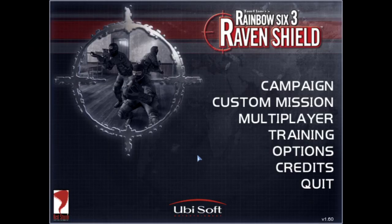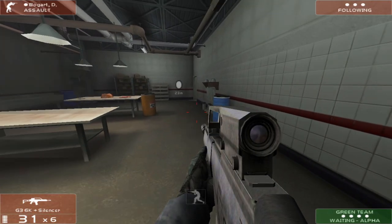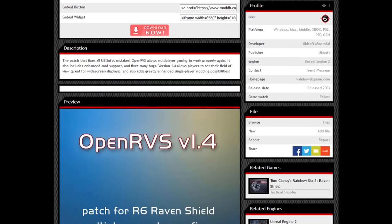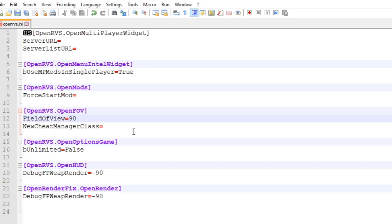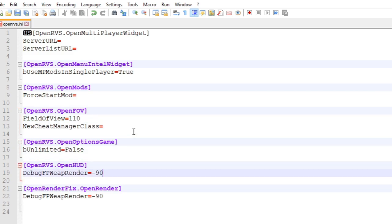Before you get into the game itself there are some things you'll need to change. Raven's Shield isn't exactly configured for modern standards and playing it vanilla will feel unpleasant or downright unplayable. The field of view is hardcoded to 90 degrees and cannot be changed in the settings. For this you'll want to download OpenRVS — it's a mod that primarily adds multiplayer functionality back into the game, but it also allows players to tweak their FOV for both their vision and their weapon model.